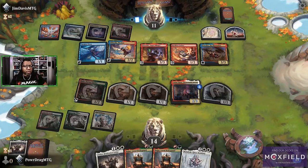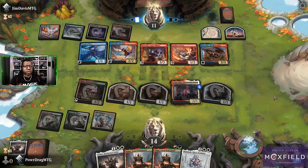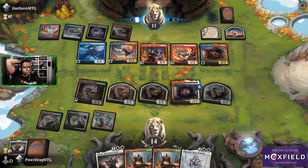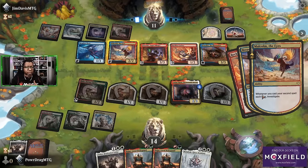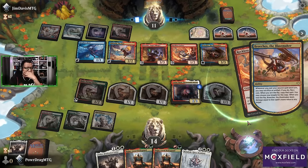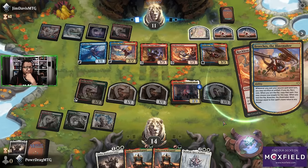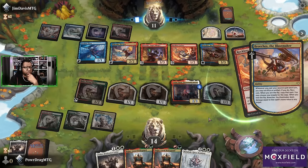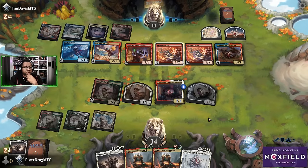Oh no. Britches' coin flips and then does what? Oh, you get to target a second thing if you win the flip. That thing has haste and first strike. This also comes down to how much do we think we can get away with attacking. Alright, we get to pick something off — back with everything that's not a Lackey.